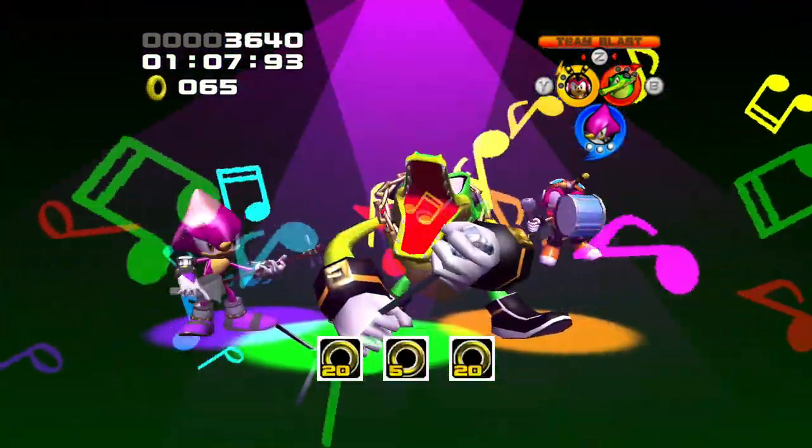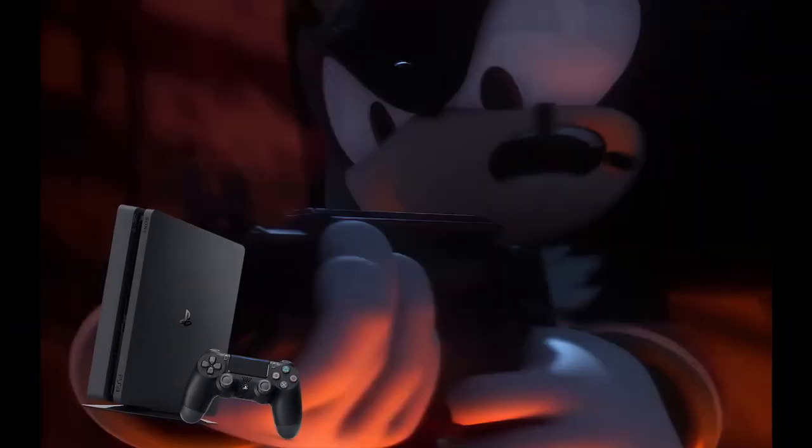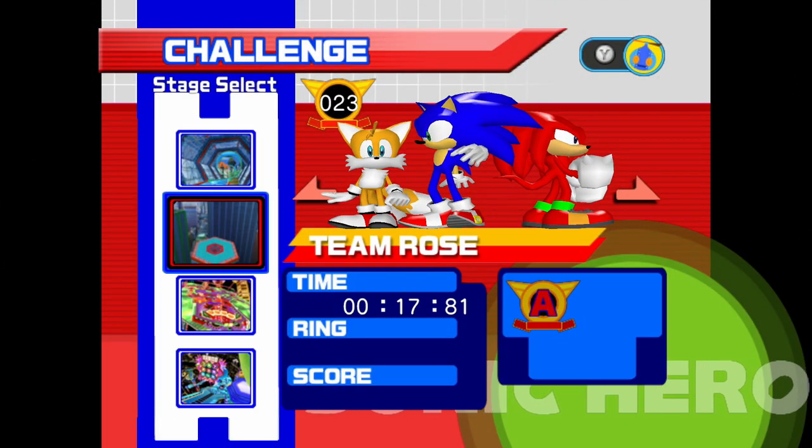This is a gameplay style that will later be expanded upon in the hit video game Shadow the Hedgehog, released in 2005 for the PS4, Xbox One, and Switch. We're going to do this tier list in sequential order, so we're going to start off with Seaside Hill.